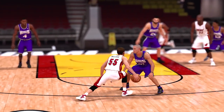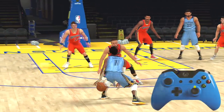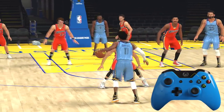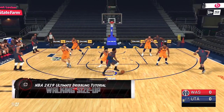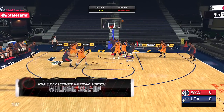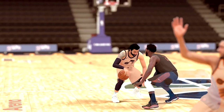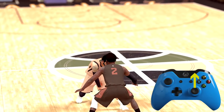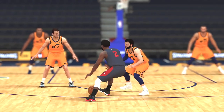Signature size-ups, also known as the rhythm dribbles, are back. Simply tap the right stick towards your defender while dribbling. New in NBA 2K19 are the walking size-ups — who better to showcase this than John Wall? The only difference is you must be dribbling forward before you tap the right stick towards your defender. Definitely experiment chaining combos with your walking size-up.